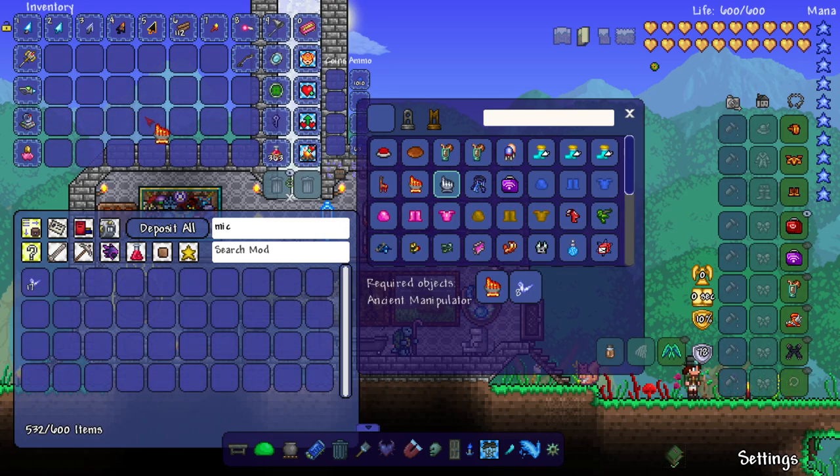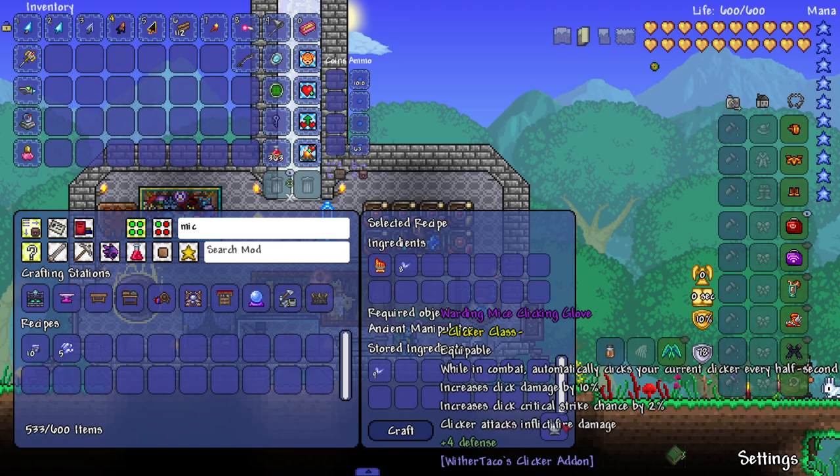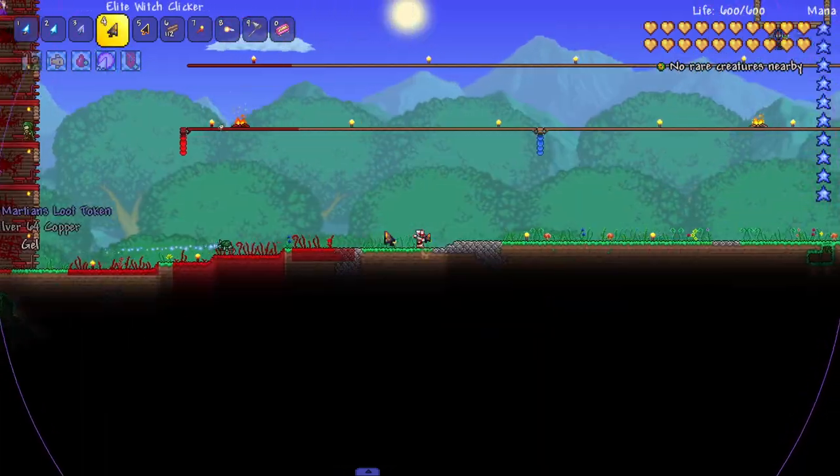We're one fragment off so we're going to make the upgrade — Mites Clicking Glove! And it's warding. Amazing.